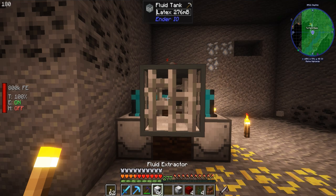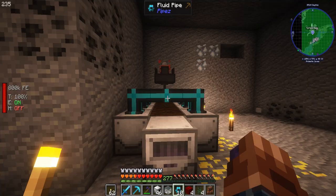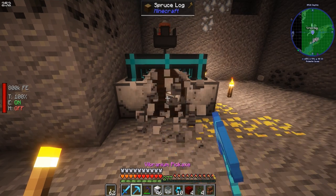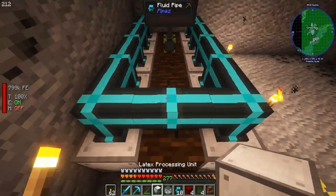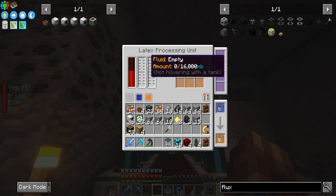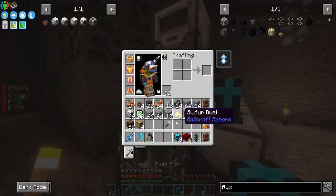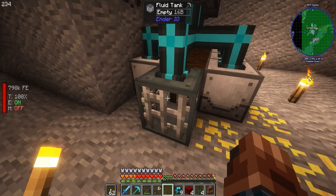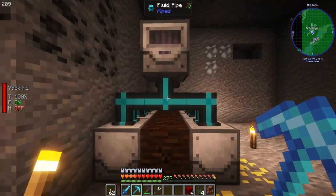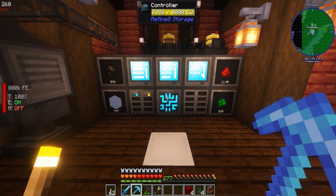Now we need to make a latex processing unit. This is going to replace this guy. It's not in range, so let's put it here — that should be within range. It sure is. We're getting latex pumped in here, so we go like this and then pull the latex out. Good. Now this is getting latex — we just got to fill it with water.